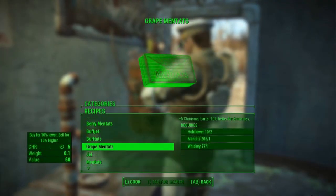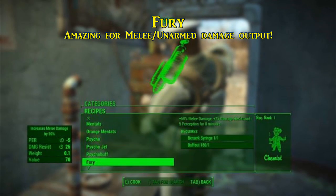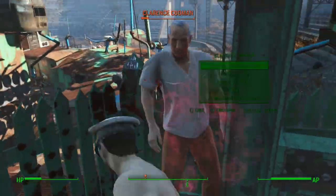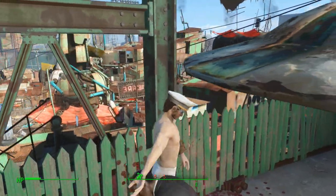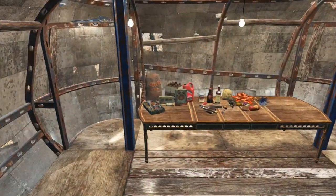One that we feel in particular is pretty great are the Grape Mentats — they give you a plus 5 boost to Charisma and 10% to your bartering. Another one is Fury: it gives you 50% melee damage, plus 25 damage resistance, and a minus 5 to Perception. That makes sense when you're totally raging. Fury is like an offset of Psycho, and if you combine it with Psycho Buff, a melee user gets 75% extra damage, which is crazy.